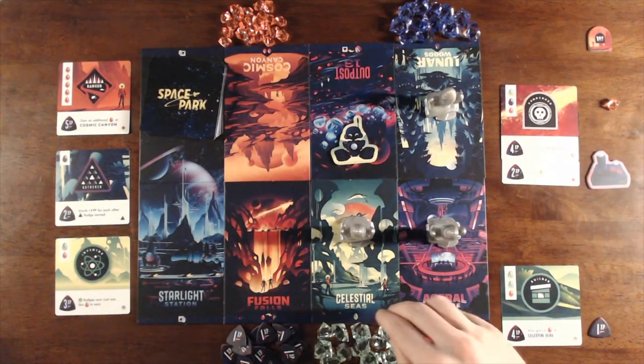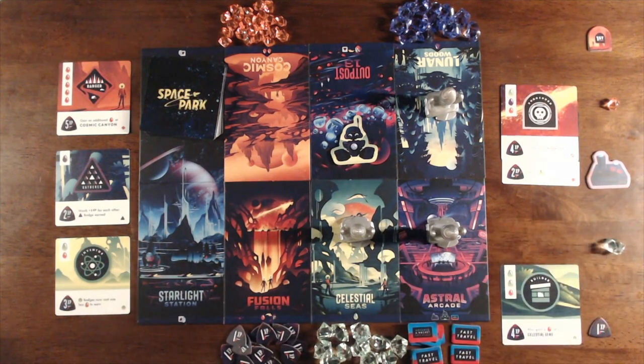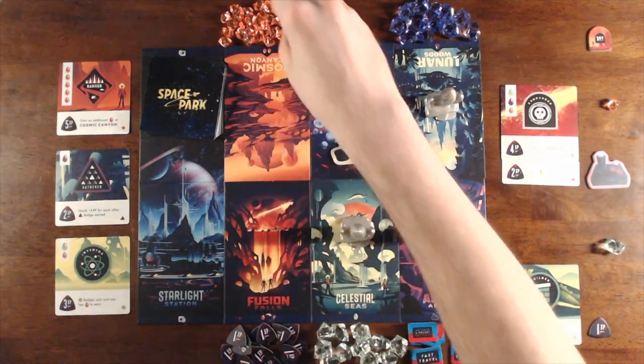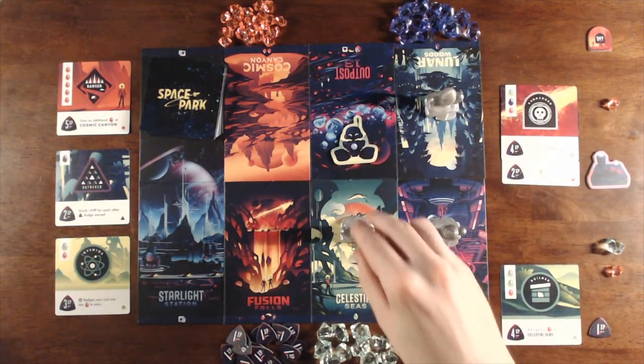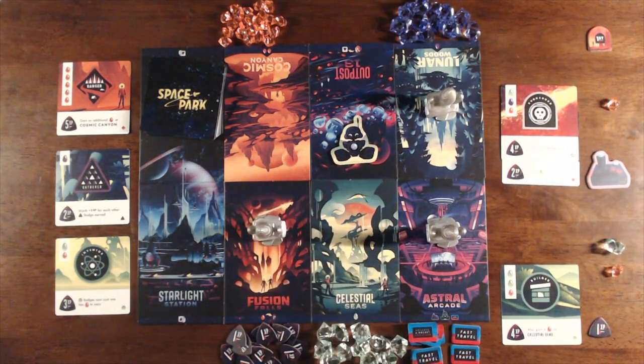On Player Two's turn, they're going to visit Celestial Seas, gaining not only a Sea Crystal but also a Sun Crystal because of the ability on the badge they earned last turn. We advance the rocket from Celestial Seas to Fusion Falls. That concludes Player Two's turn, and here we're going to skip ahead to the final round of play so that you can see how the game ends and also how endgame scoring works.